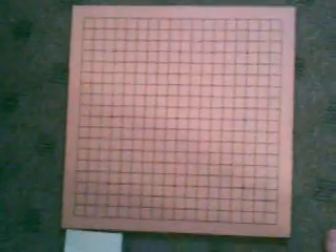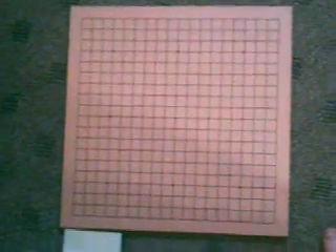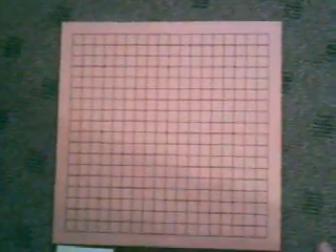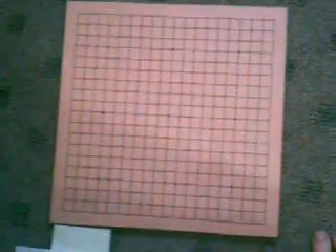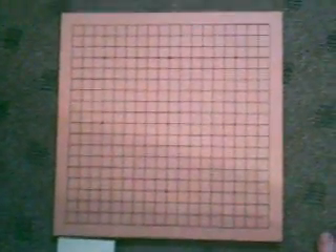Welcome to Go lesson number 2. Today we're going to talk about making a base in Go. Making a base is pretty much making area for territory and making two eyes to stay alive. I'm going to show you an opening that includes having to make a base.